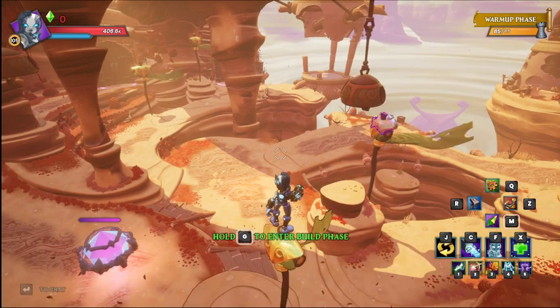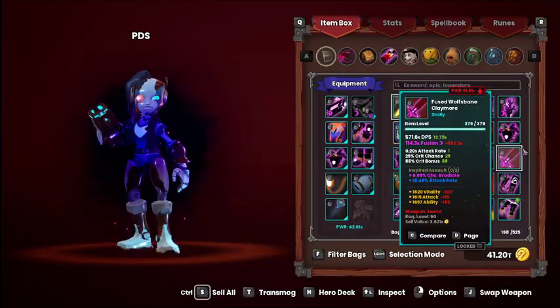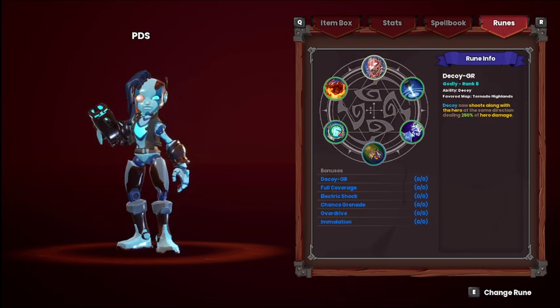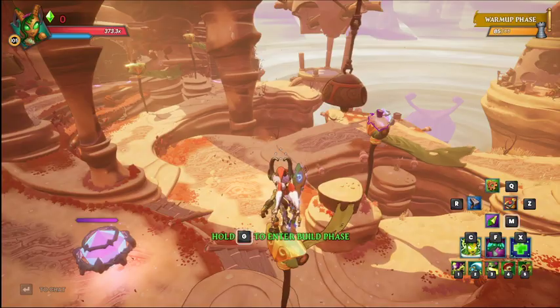Heyo! My name is Minishadow and welcome to my Tornado Valley AFK build. This build uses the Overdrive rune as well as Entangling Roots.